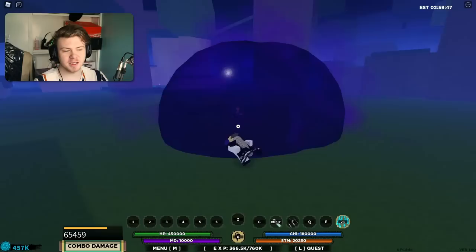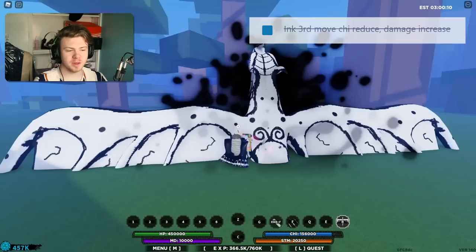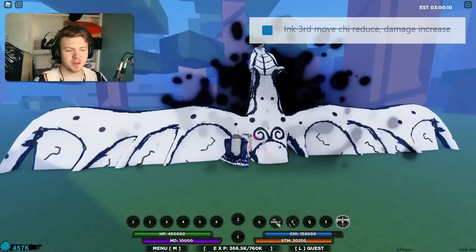For Minakami, the second ability has received some major buffs — it does a lot of damage now. In the actual video that Rogue Games showed, it did 500,000 damage. It doesn't do that anymore, but it still does 70,000 damage, which is pretty good for a poison ability. For Ink, the third ability's Chi drain was reduced and it does more damage now.